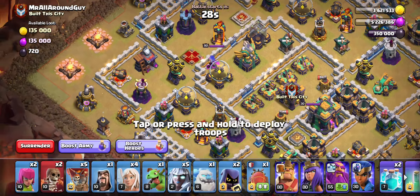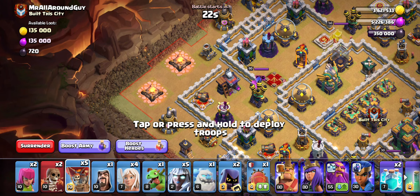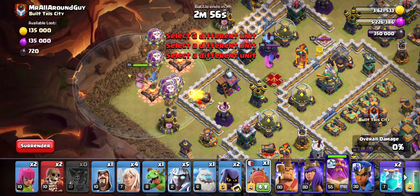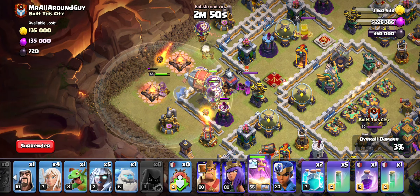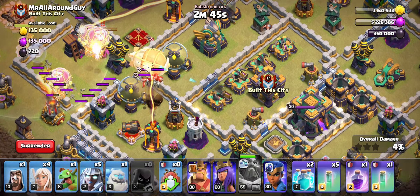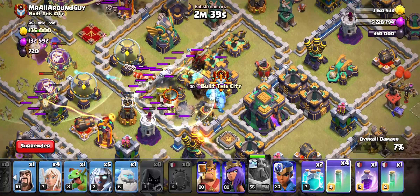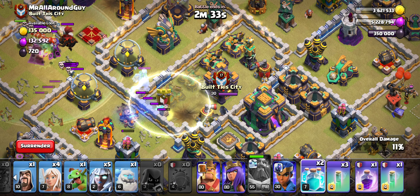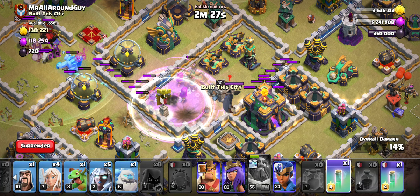Let's crush it. I'm going to drop my warden on ground — it doesn't seem to make a huge difference having him on air versus ground. Dropping the blimp now. I'm dropping the two headhunters so they can get to the archer queen, popping the ability. I'll take that first push, drop the filler, and now we can double clone and rage.